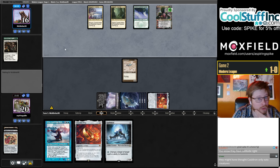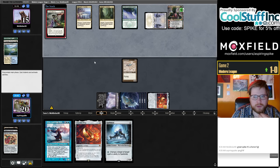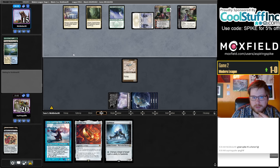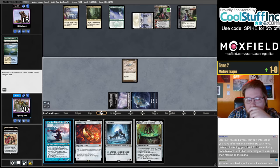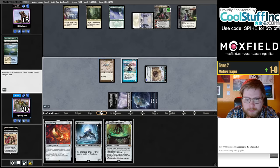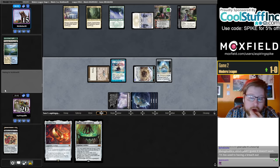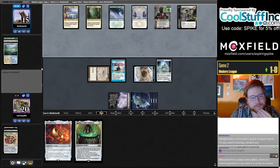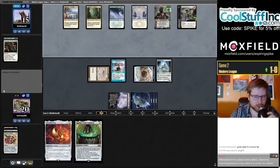Maybe try to Spellskite before Urza, although I'm not that heartbroken if they Solitude the Urza — I still got a Construct and they're like minus two cards. See what their follow-up here. There's a Binding — they also have a Solitude in their hand and they have a Misty. So there's one unknown card. Might be good to go Urza, Urza Spellskite here.